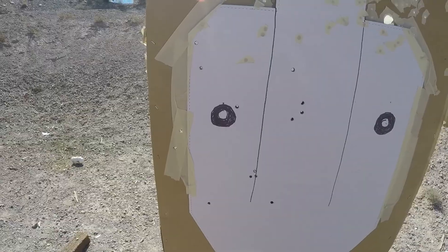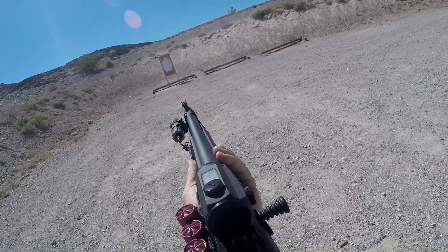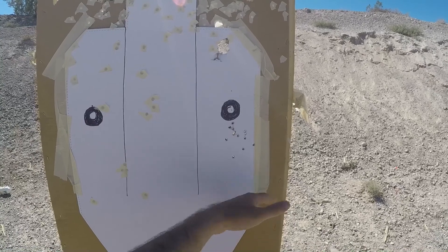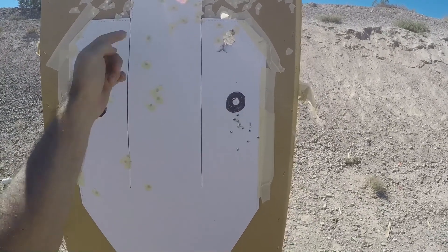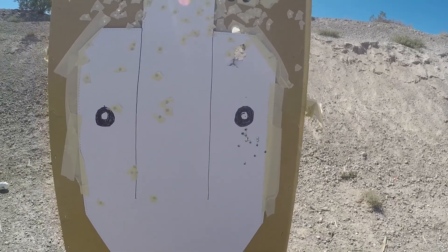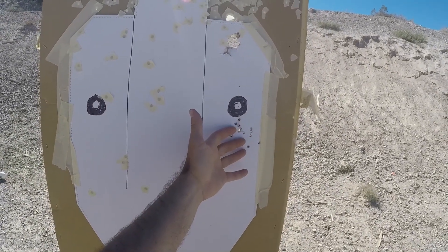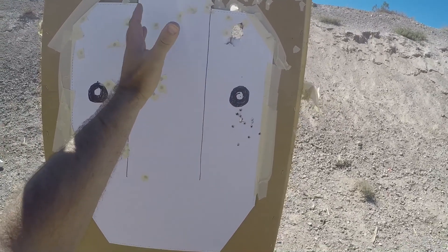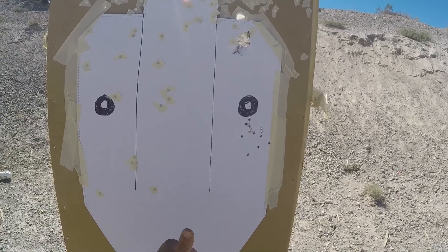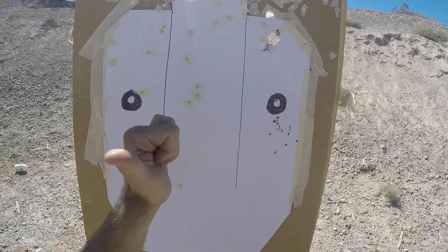Now the 15-pellet number one buck flight control Federal Premium at 15 yards. As you can see, this is why I didn't bother doing this at 5 and 10 yards. Here at 15 yards, our spread is actually less than our standard buckshot was at 5 yards. The saying about needing to aim your shotgun like a rifle certainly applies with flight control at typical defense distances. Would this be highly lethal with high hit probability of vital organs if you centered it? Absolutely. But you definitely need to center it — you don't have much margin of error. So we're going to move back to 35 yards.